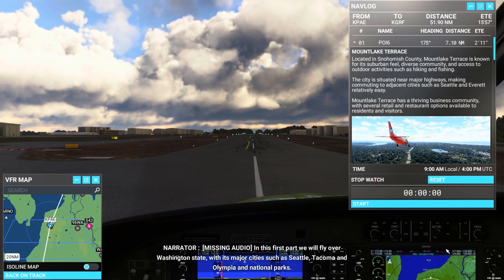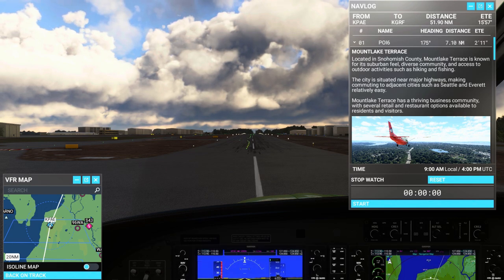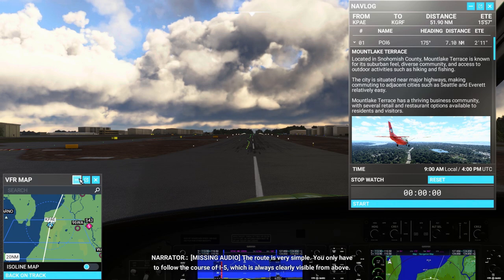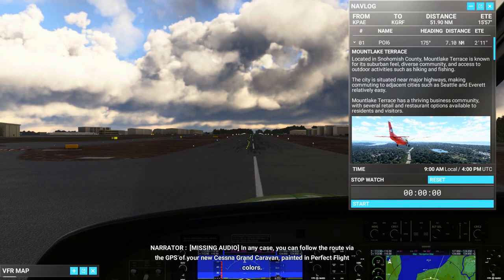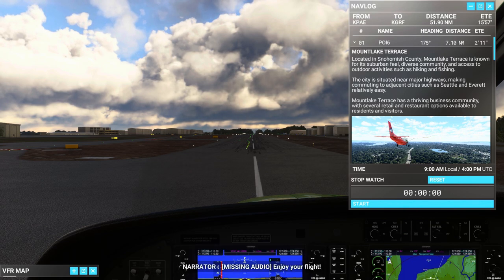In this first part, we will fly over Washington State with its major cities such as Seattle, Tacoma, and Olympia, and National Parks. The route is very simple — you only have to follow the course of I-5, which is always clearly visible from above. You can follow the route via the GPS of your Cessna Grand Caravan painted in perfect flight colors. Enjoy your flight.